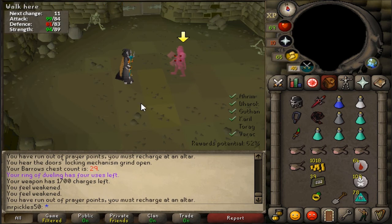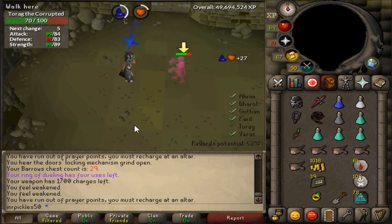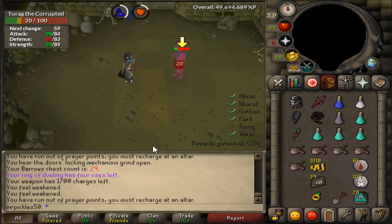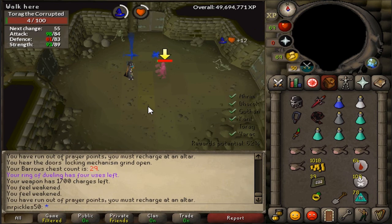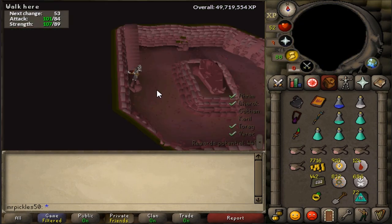Sometimes when the last Barrows brother is a melee brother and he appears in one of the tunnel corners, you can safe-spot him behind an invisible ladder in the center of that room. This works because your entrance is randomized and doesn't appear in every corner, so the ladder is still there even though it's invisible. This trick only works on melee brothers — the range and mage brothers can attack you through the ladder.